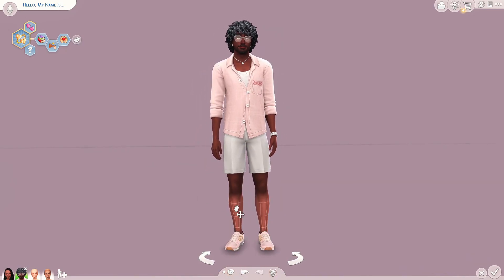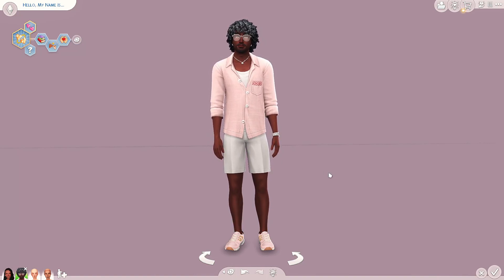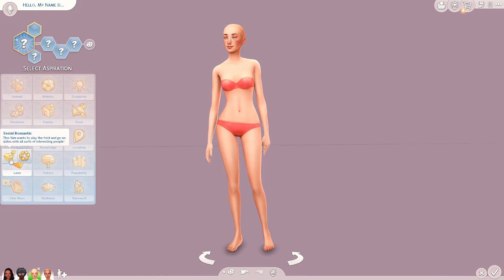This is our soulmate aspiration sim. He's pretty laid back, just looking - but not looking that hard because he doesn't like to come too far out of his shell. I'm actually really happy with him. It's always so easy for me to make masculine frame sims because I only have like four pieces of content for them. This is mostly all in-game stuff, not much CC besides his hair.